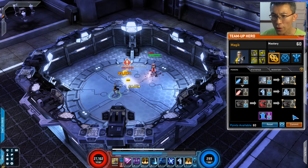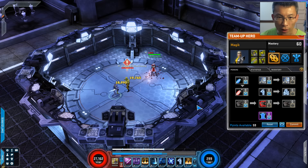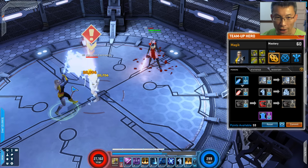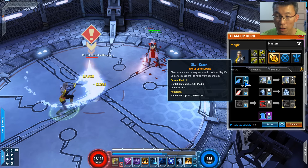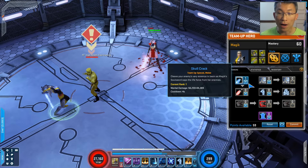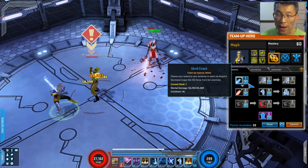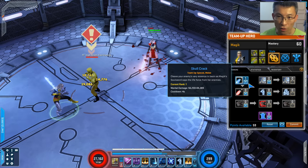First thing first - Skull Crack. This is the one where she holds a sword and hits it on the head of the dummy. Skull Crack is one of the best powers she has - actually the best power she has. It's not hard to decipher because, like I said in the team up guide 2.0, it's all about the tagging in this game. Melee is always better than range, always better than area, always better than summon. This is a pure melee power, so Skull Crack is the best.